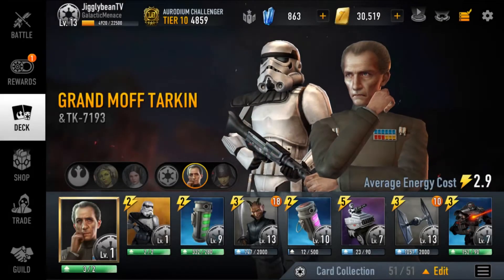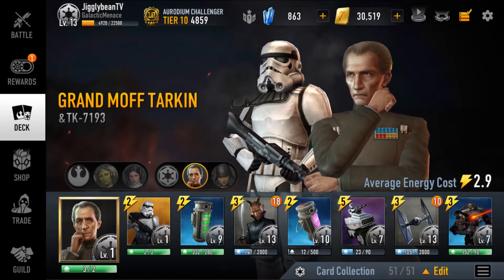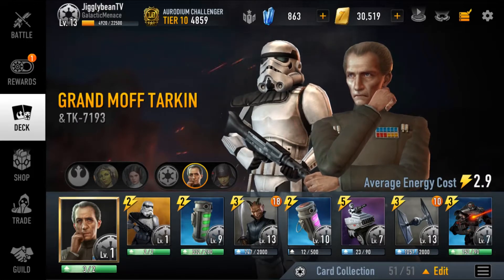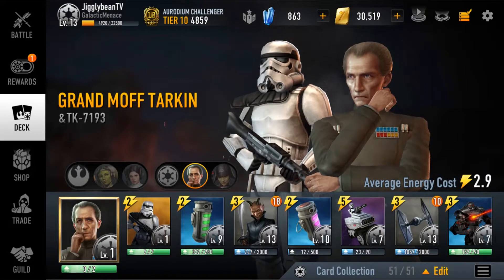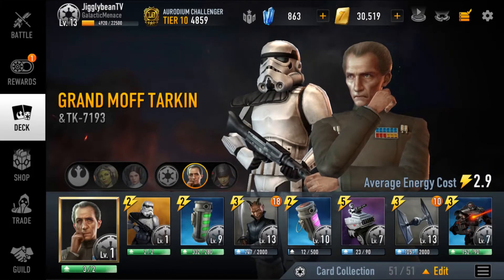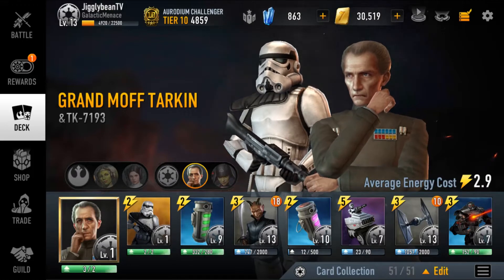Star Wars Force Arena players, welcome to this brand new video. Today we are going to be playing with Grand Moff Tarkin. This deck is relatively cheap at 2.9 and it is packed with support cards. Tarkin will generate one energy — 50% chance — if you use a support card. We've got Dioxis Grenade, Nerve Gas, and a TIE Fighter.